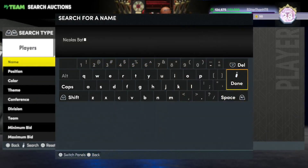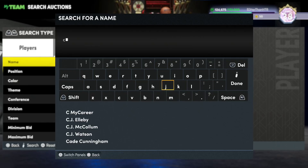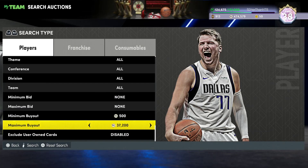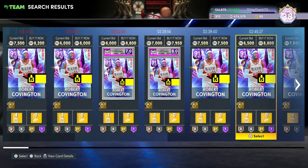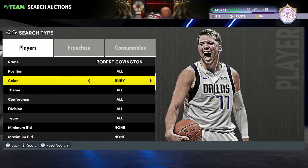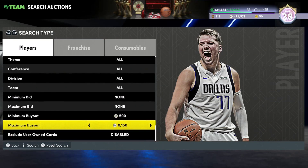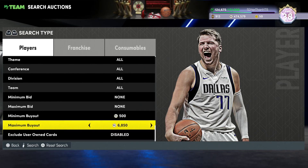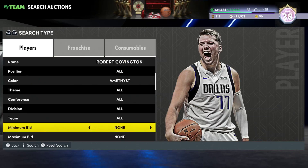Batum is here, and coming out in the exact same set is a player I think is a slightly worse version of Nick Batum — Robert Covington. A lot of people were not particularly high on RoCo, but there's a reason why I put RoCo back in my squad. You're looking at 7,000 MT for his Amethyst. You can Evo him in about 6 minutes, so it's 6k MT. Just pay the extra 1k and Evo to the Amethyst — it's not going to kill you.